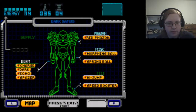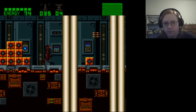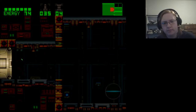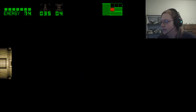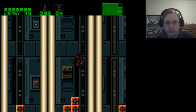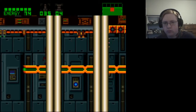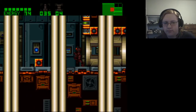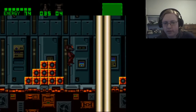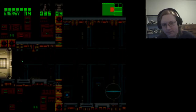I wonder how slow my beam is if I turn off Dark Beam — actually just as fast without Dark Beam. There's a path up there. Wave Beam does some damage. It's orange so I doubt I can go that way without power bombs. The real question is whether it's better to use this, or to use Ice Beam or Dark Beam.